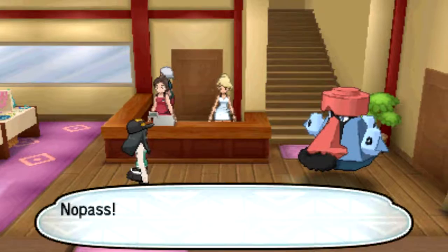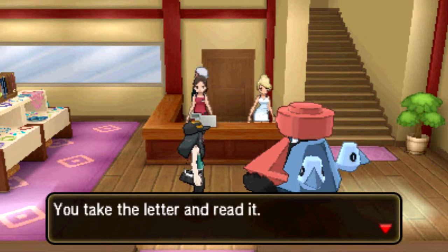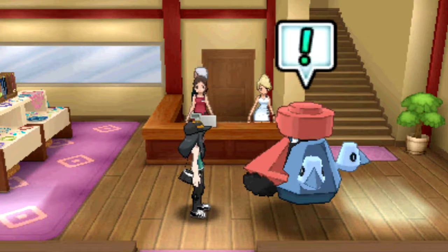Anyways, we're going to go into the shop over here, because that's what my map is indicating. Oh, it's a Probopass. No pass! You shall not pass! Okay, it is Olivia. This is Probopass — it watches the shop whenever I'm away. She said there's been a change of plans. Come meet me at the Ruins of Life, past Memorial Hill when you can.